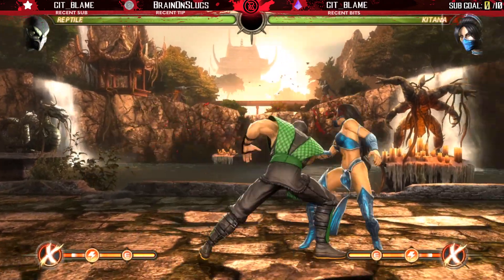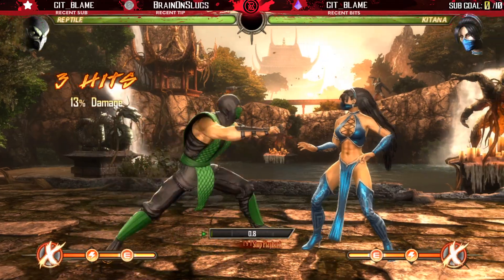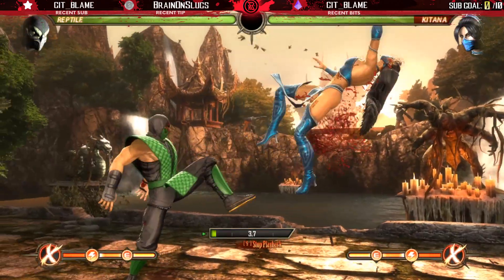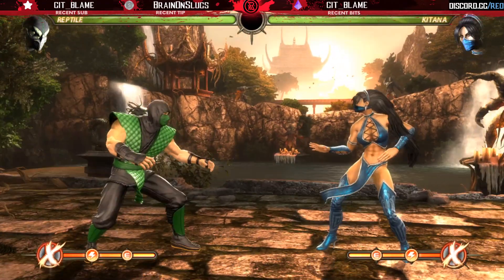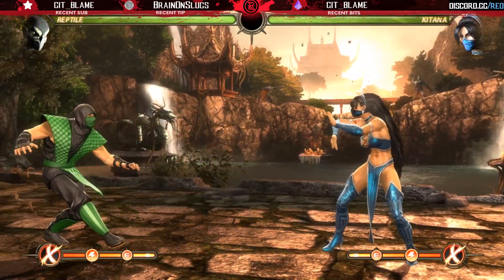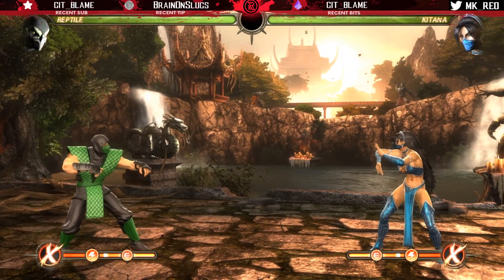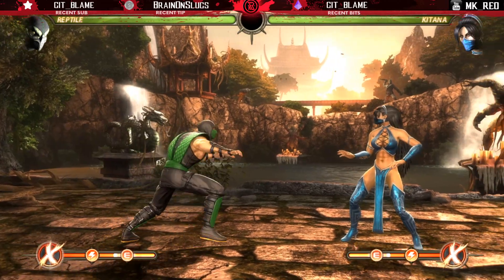Reptile incorporated this dash into most of his gameplay. For example, if you did a string and the string knocks your opponent away, you could cancel into the dash and Reptile could literally dash behind you before you even touch the ground, then launch you and create cool combo opportunities. A basic BnB combo would be: dash, neutral jump punch, force ball, then end in a combo — just under 40% damage, meterless. Now if you were to block this move it was punishable, and that's how you had to deal with Reptile — always stay in his dead zone.